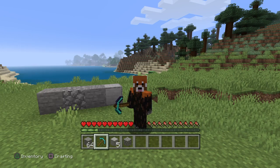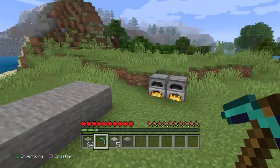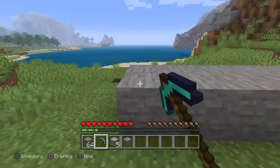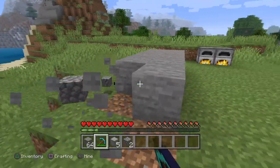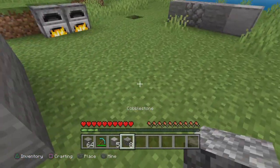Yo what is up guys, Darby's here and today I'm showing you how to make smooth stone in Minecraft. This is pretty straightforward, as you can see I'm in survival to show you that it does work. As you mine in survival you're hitting your stone normally and as you can see you get cobblestone.